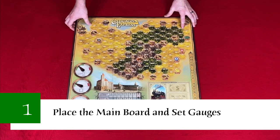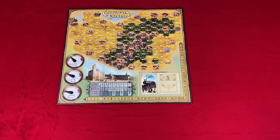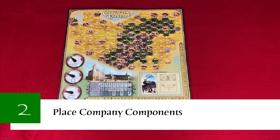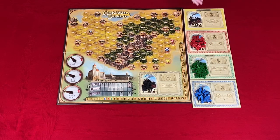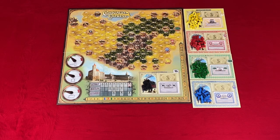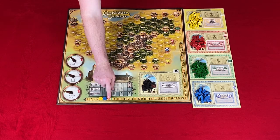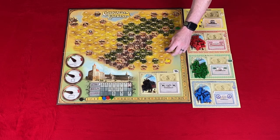Now let's take a look at the setup. We're going to be setting this up for a three-player game, which takes five steps. Step one: place the main board in the center of the play area with the gauges on the green start space. Step two: place company components. Place the charters next to the main board with the locomotives on their indicated locations, the shares on their indicated spaces, the tokens on the side of the charter, the counters on their indicated spaces on the income track with black to the side, and one locomotive on their start hex on the right side of the map.